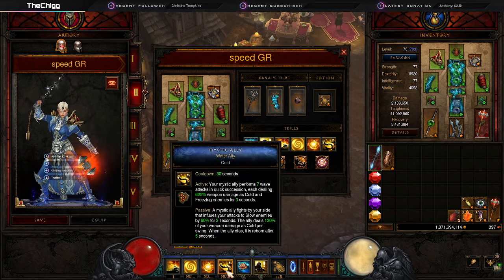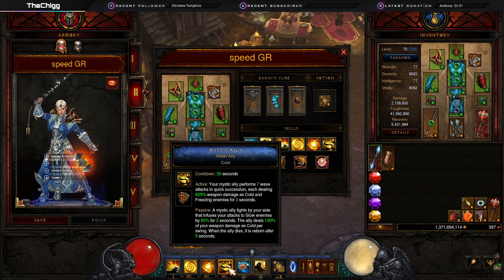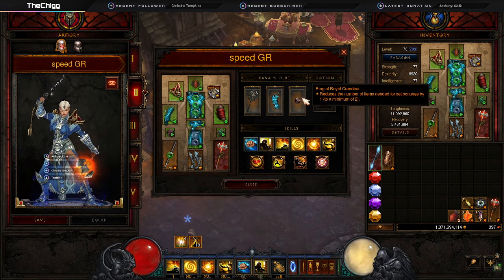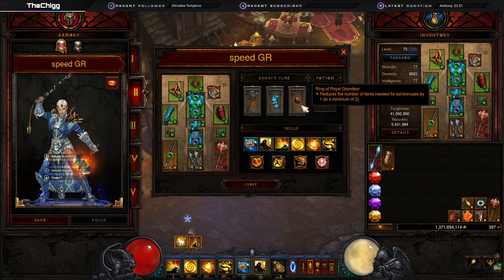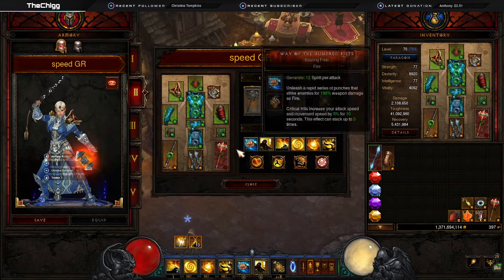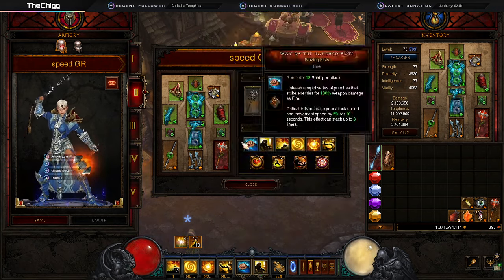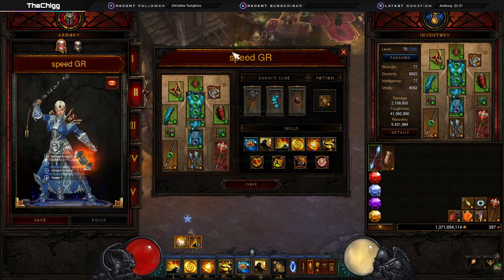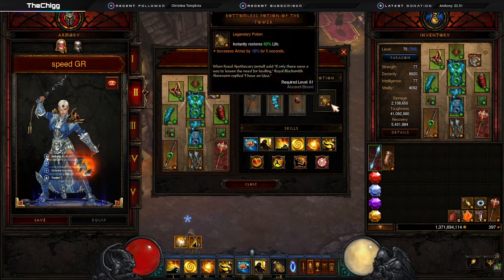You don't have to use Mystic Ally on cooldown — I use it when they're not currently split into waves or if I need Spirit. They're just always wiping the screen. We're using Ring of Royal Grandeur in the last slot so we can get all the set bonuses. While you're getting the build put together you can wear the sixth Inna's piece, put the Crudest Boots on, and put the bracers in the Cube — or keep the Crudest Boots on, leave Bindings of the Lesser Gods in the Cube, and put on Aughild's, which is always great.